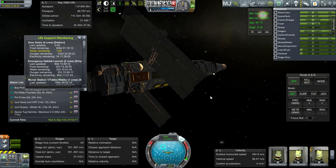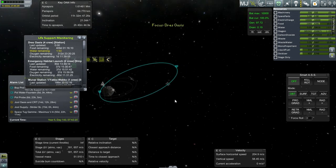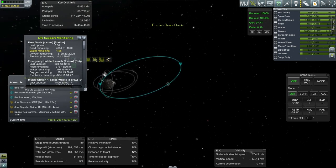My assumption is that they need water in order to survive, and we have some resources in order to get them water. The Drez CRT can't help, but the Rocky III can. Let's jump to that and check — it has water drills.